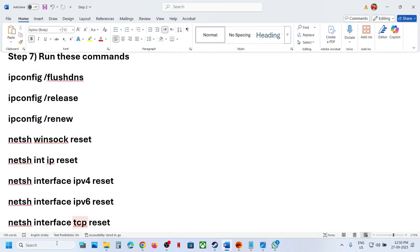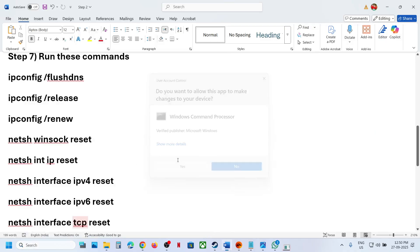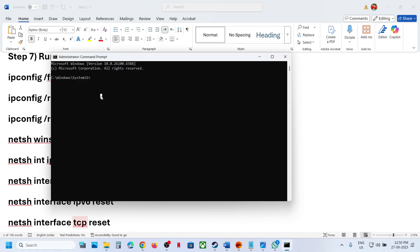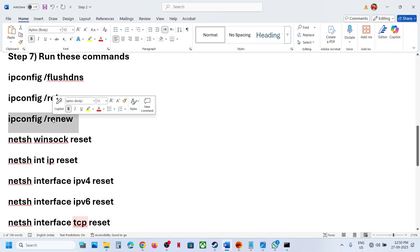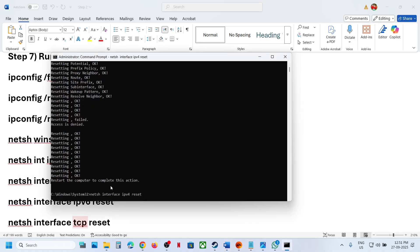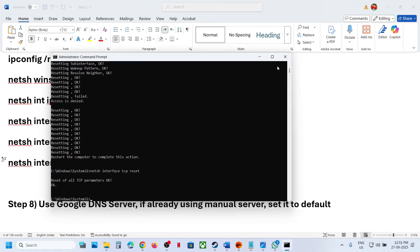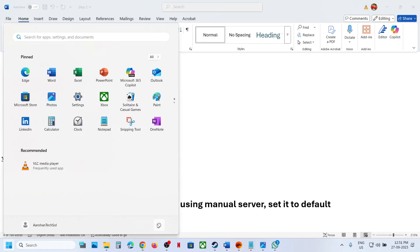The next step is to run some network commands — these commands are provided in the video description. Type 'CMD' in the Windows search box, right-click on the Command Prompt app, and make sure you run it as an administrator. Click Yes to allow, then copy all the commands one by one, paste them in, and hit Enter. All the commands are in the video description. Once you run all the commands, restart your computer, then launch the game and check.